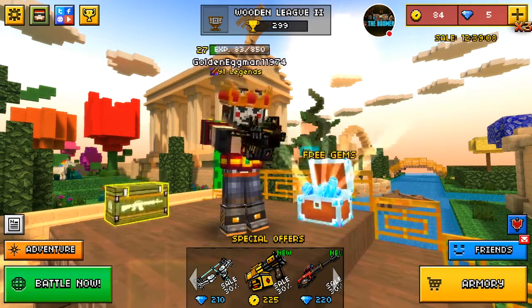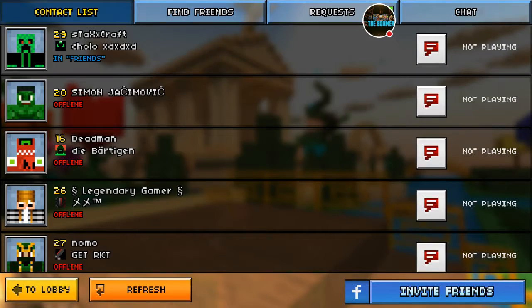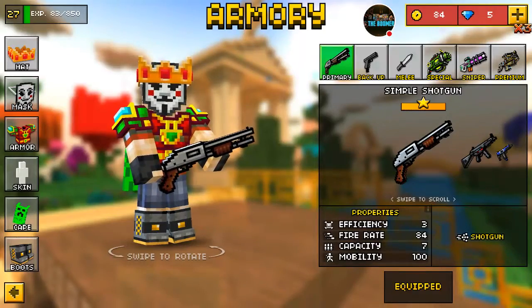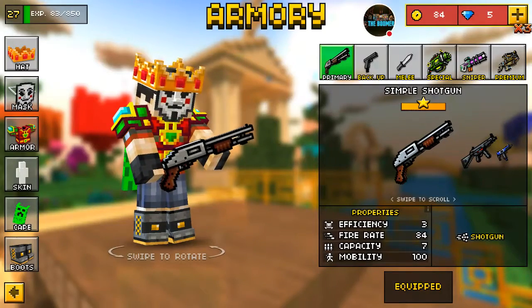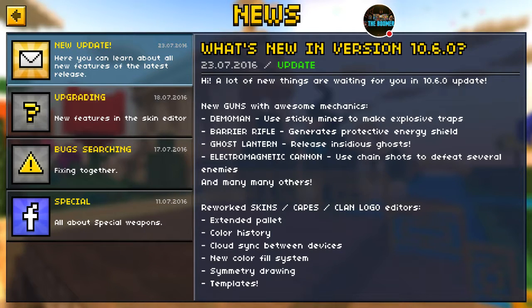I would say this is my best update ever. And yeah, guys, we got a couple people online. That's pretty much all for this update, guys — a lot of cool stuff going on here. I think they did say they remodeled. It says reworked skins, capes, and clan logo editors, extended palettes, color history, cloud sync between devices, new color fill system, symmetry drawing, and template. That's pretty much the things they reworked with the skins and stuff like that.